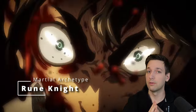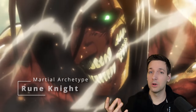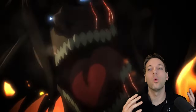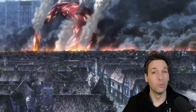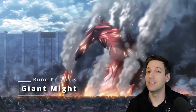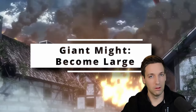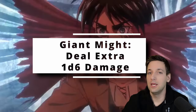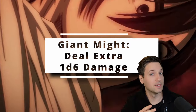Rune Knight gives you the ability Rune Carver, so you can enchant your weapons or armor with particular runes that are usually descendant of the Giants — things like Cloud Runes, Fire Runes, or whatever. We're not going to focus on those though, because we have a lot to get through. The more important feature is Giant Might. As a bonus action, if you're smaller than large, you can become large. This gives you advantage on strength checks and strength saving throws, and if you hit any creature in your titanic form you deal an extra 1d6 of damage, even with an unarmed strike.